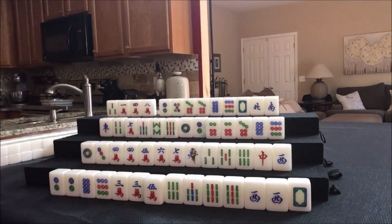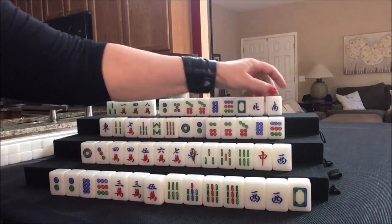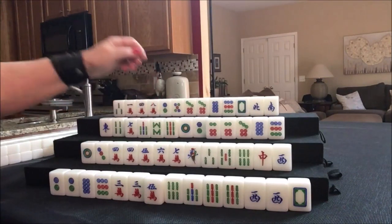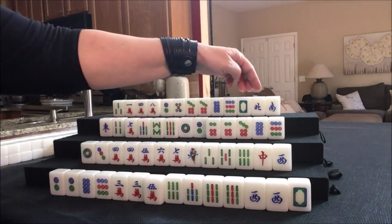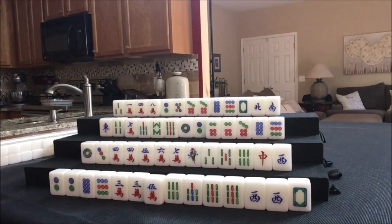Maybe half flush — half flush is six points. We'd need to pair up either the white dragon or the north to get a pong of our seat wind or a pong of dragons for two more points. Let's focus on half flush, seat wind, or dragon pong, and throw those away. Let's hold the eight just in case.